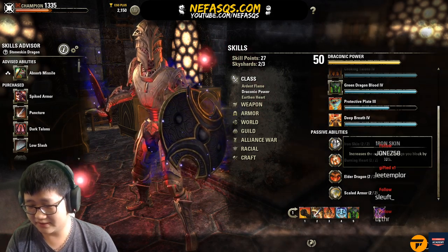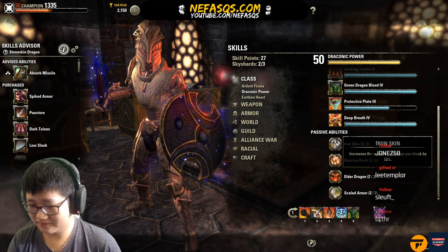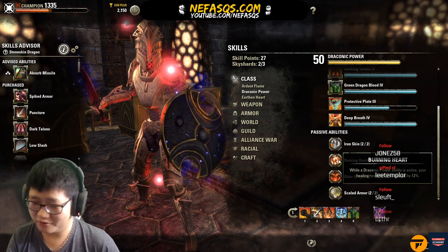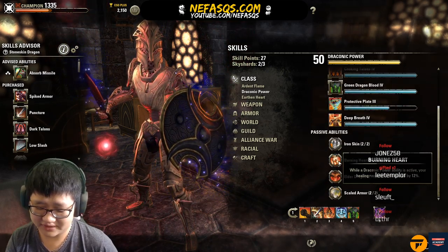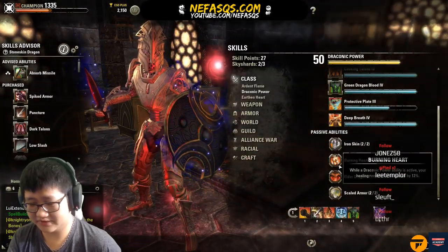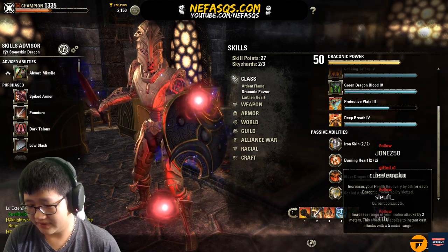For Draconic Power passives: Iron Skin is important — it's 10% damage mitigation, additive not multiplicative, which is pretty good. Burning Heart — while a Draconic Power ability is active, your healing received is increased by 12%. That's literally a free 43+ Champion Points into Quick Recovery — and just looking at these two passives alone makes the DragonKnight tank look really attractive as a PvE tank.